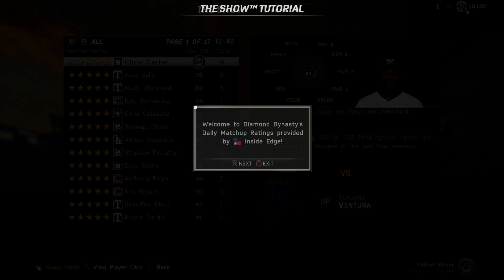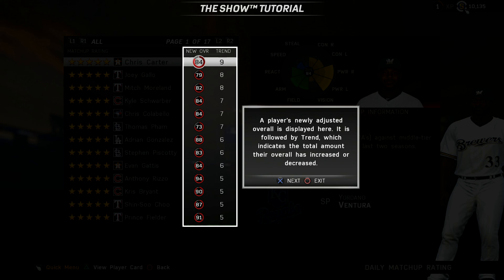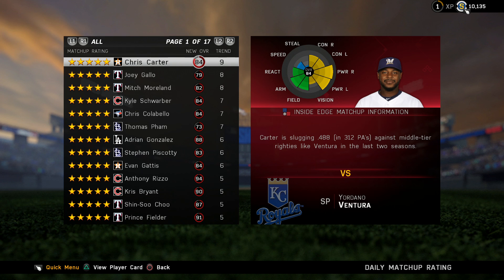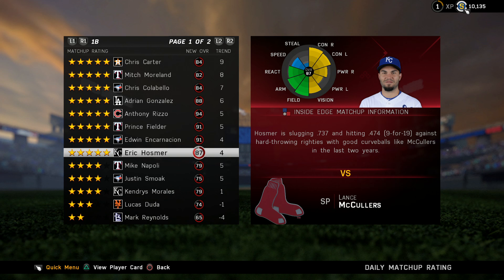So we partnered with the baseball analytics firm Inside Edge, and they're going to give us daily matchup ratings every day during the 2016 MLB schedule. This is going to impact player attributes every day, assuming they're playing a real life game that day. As we look here at this screen, we'll stop and take a look at Eric Hosmer — Inside Edge has given him a five-star matchup rating for the day.